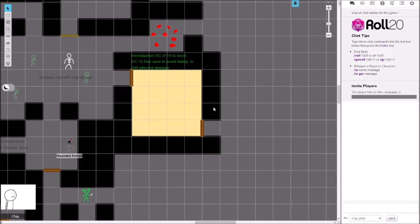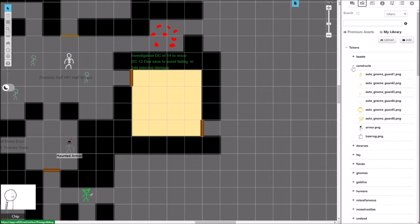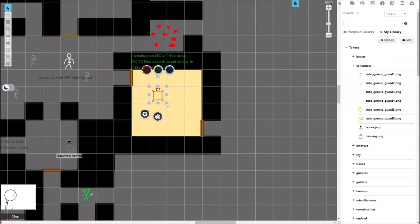What are we putting in this room? A creature I made. One of my favorite things to do is take two monsters from the Monster Manual and smash them together. What we have here is a bear rug — but not just any bear rug. It is specifically a Bear Rug of Smothering.